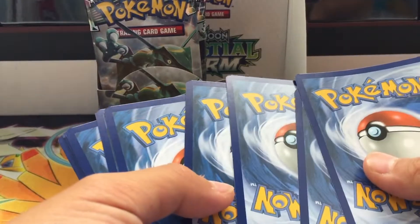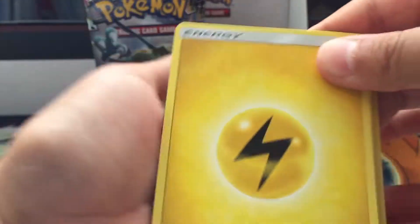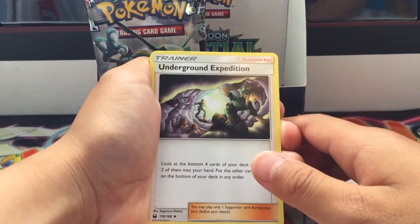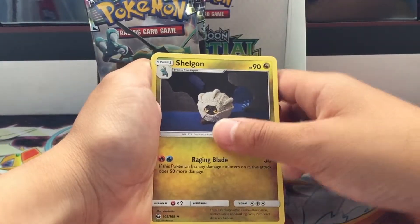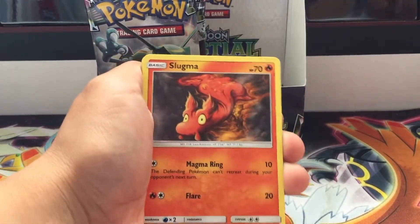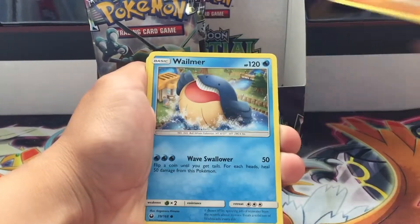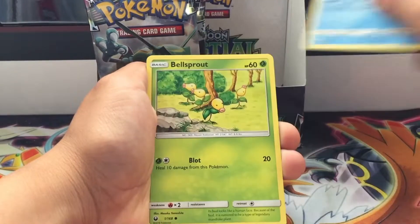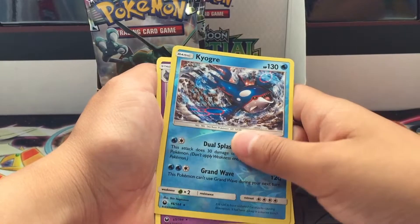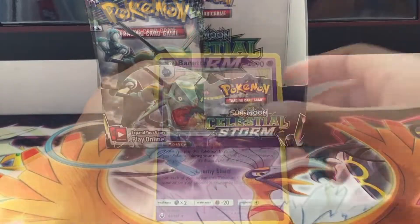My brother pulled a golden card, which I'm so jealous of, but hopefully I can pull a golden card too in my packs. So we have an electric energy, Underground Expedition, Shelgon, Beast Ball — ooh, I like my Beldum — Larvitar, Vileplume, Bellsprout, ooh a Kyogre reverse holo, a rare, and the rare is a Banette. Nice!